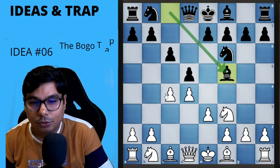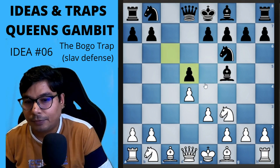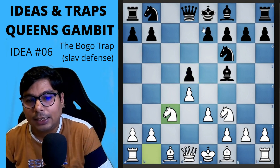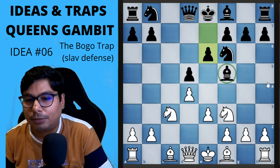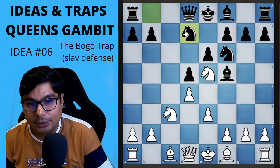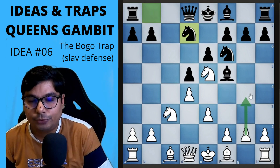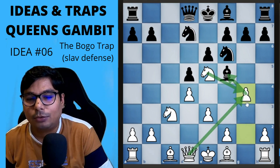First, we recommend you go for the exchange variation — you capture and he captures back. Now you go to knight to c3 and he plays e6, opening the diagonal, but this bishop is not in a good position. You immediately go for knight e5. Now he comes knight to e7, and here you have to immediately attack this bishop by g4. G4 is the idea here that you have to play.